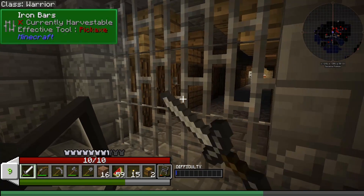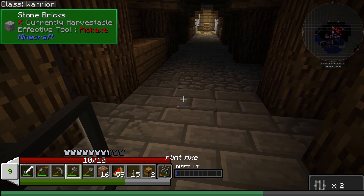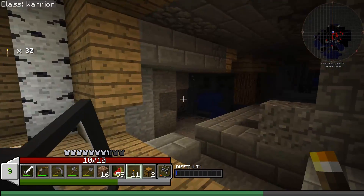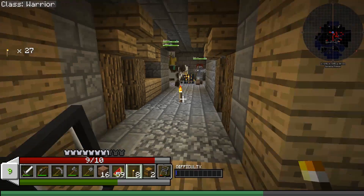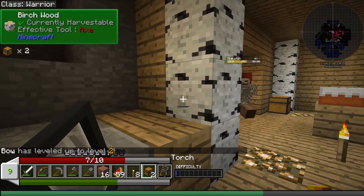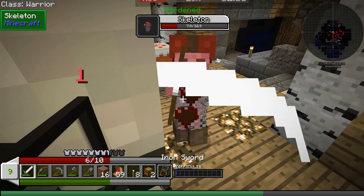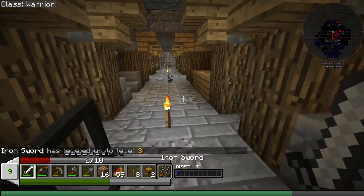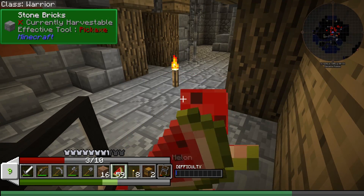Maybe we can loot this place and get more things. There's cake this way — I'm assuming that cake is a trap. You know, cake is a lie and such. Iron bars. Let's make a mad dash down there. Anything that way? Oh, there's a spawner that way. Oh, there's one this way too. Why is he on a cow? Let's hide. Oh, I need to heal. Let's run, run, run. Let's find a place to hide and eat. That's stressful.